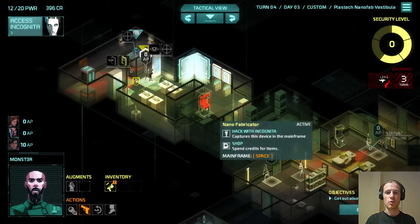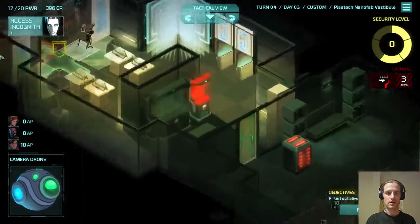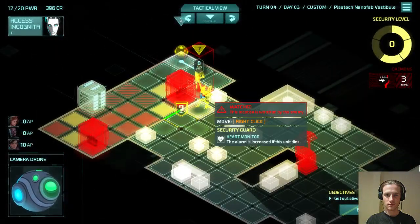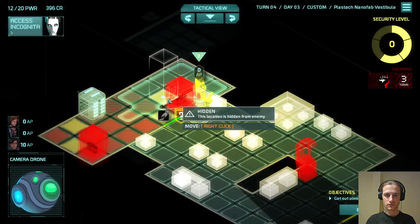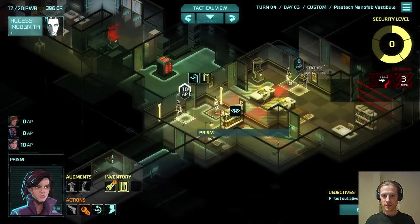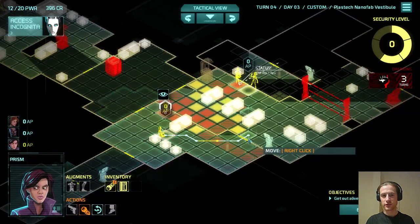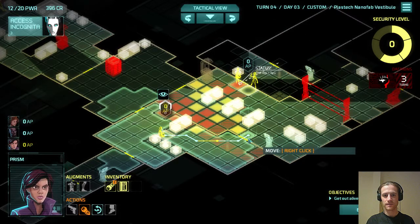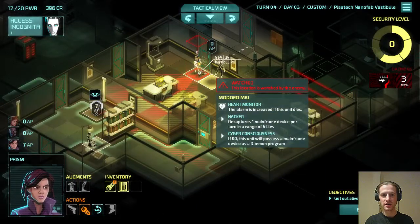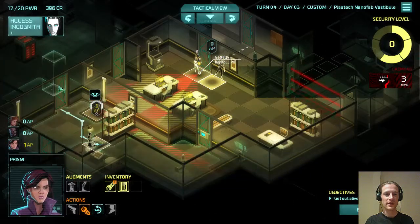Monster will sit around here. We want to use him to get this nanofab — so it's not necessary to bring him this way anyway, and this is a dead end so we know there are no other guards coming this way. Let's bring Prism through. We can't safely get her through this door, I think. Maybe we can — yeah, I think it's safe to go through this door. It won't be seen by this guard, and this guard will notice us here but won't notice us go through the door, so he'll investigate this square and then return back to his patrol route.